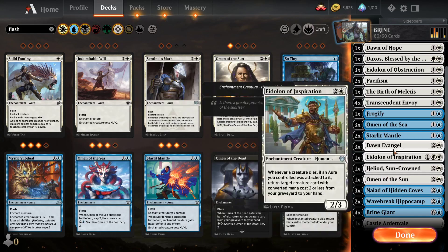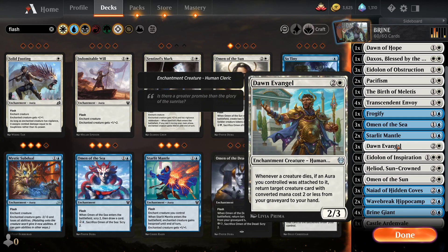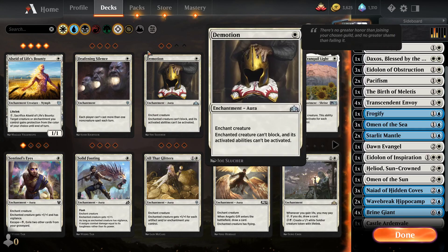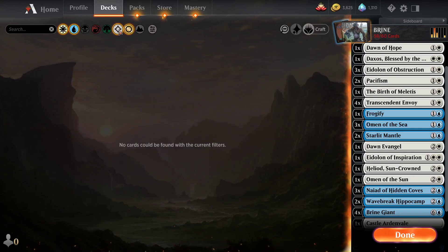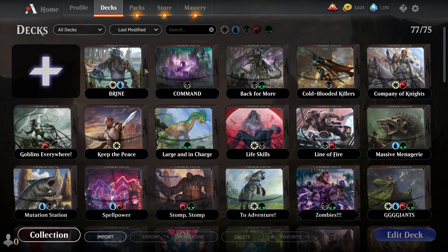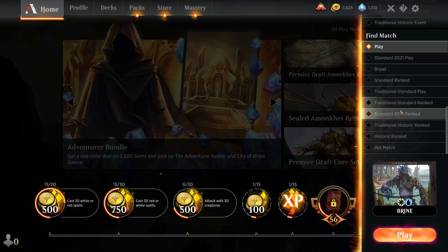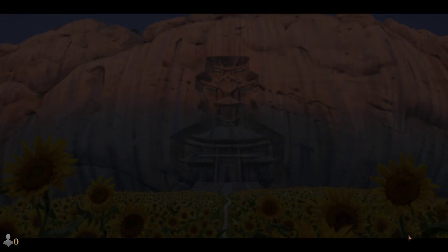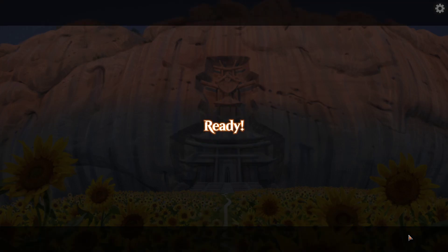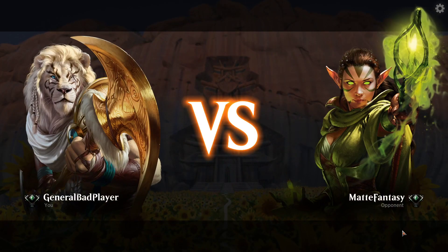A little heavy on the three-drops maybe. This guy's not very good, let's take out a couple and add in a couple Staggering Insights. Alright, that should do. I don't predict this is gonna do much good honestly, but I just want to see how it feels with a fast curve, fewer lands, and see if we can curve out into a third or fourth turn Brine Giant. Maybe something like that is the way to go.